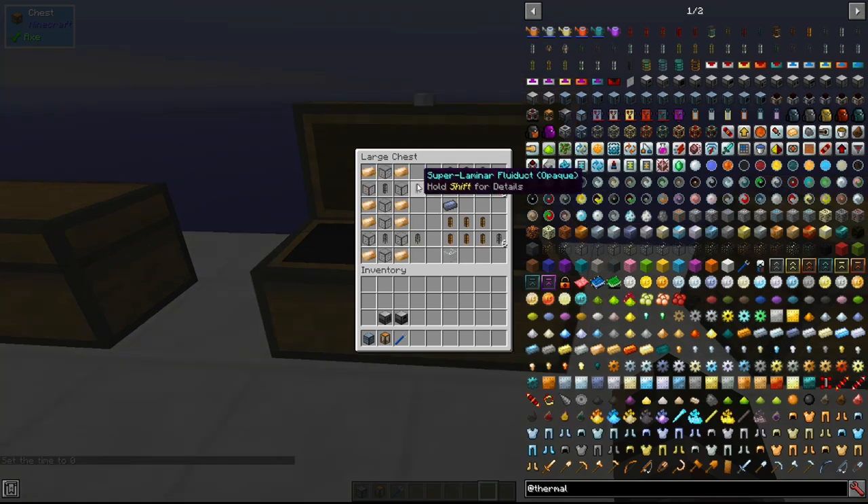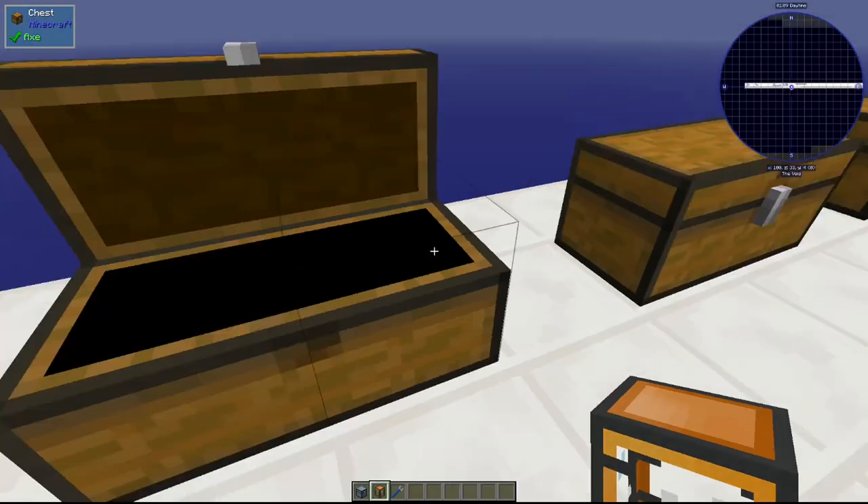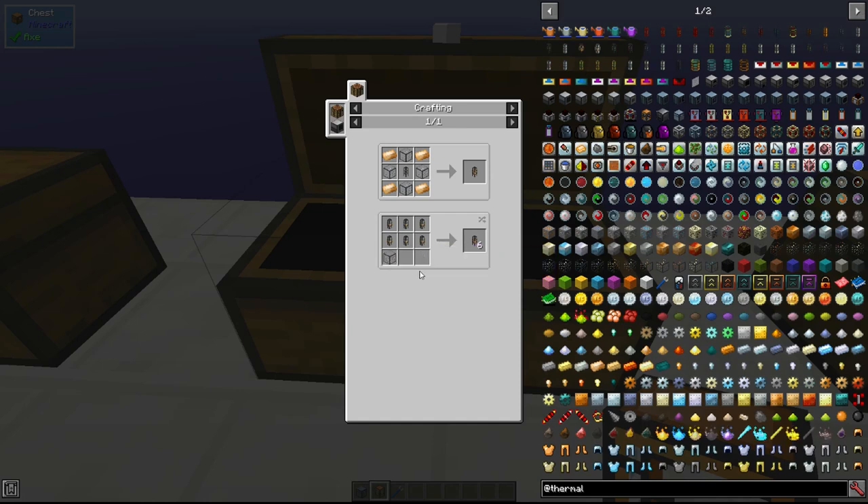The next thing we have is the super laminar fluid duct, which also comes in opaque and non-opaque varieties. This is made with four hardened glass and four bronze ingots. These basically have a limitless transfer rate when pressurized, meaning limitless transfer rate as long as they're all connected to a system. With all of these you can change between opaque and regular versions — putting six regular fluid ducts and a lead ingot gives you the opaque ones, and using glass converts them back. For the more advanced ones you need hardened glass to switch between opaque and non-opaque.